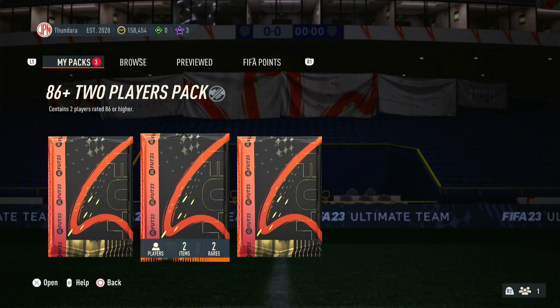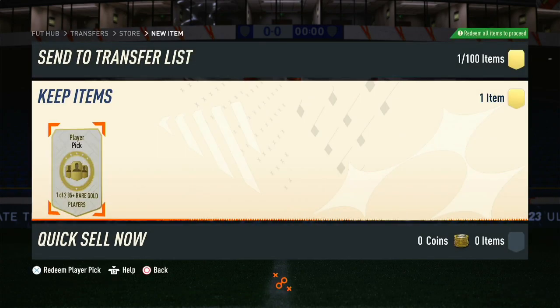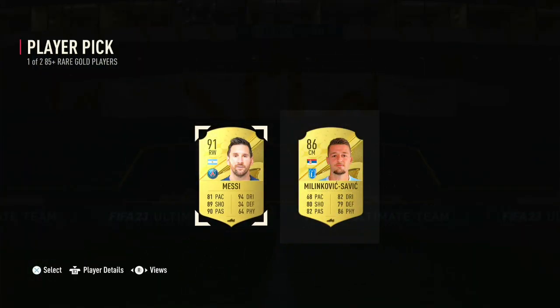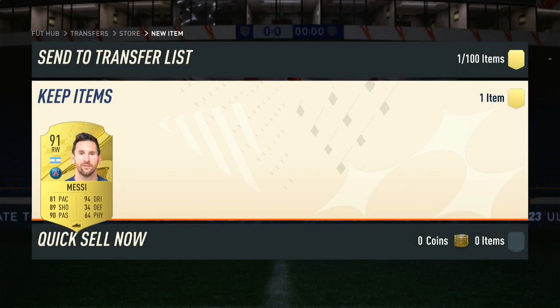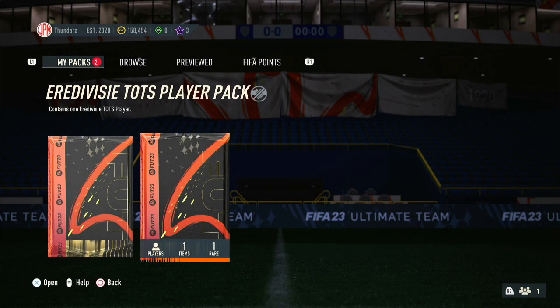Next up we got ourselves a one-of-two 85 player pick and we'll see if we pack a team of the season out of this. Here we go — Messi, the GOAT! We do pack Messi, that's pretty good, really good player right there. It's probably gonna be fodder anyway, but hey, we'll take a 91 whenever we can.